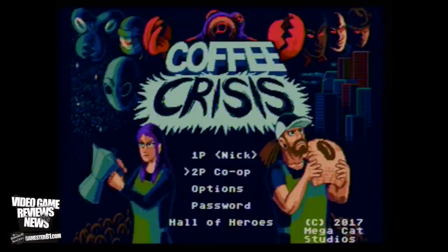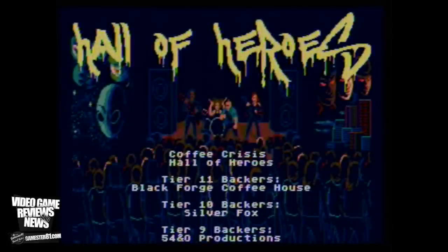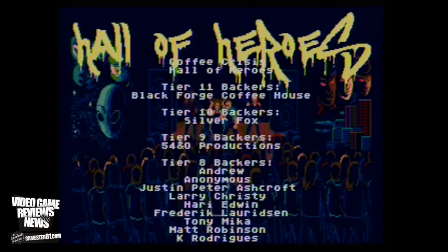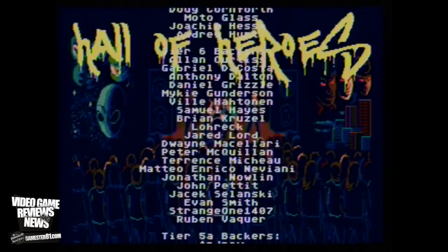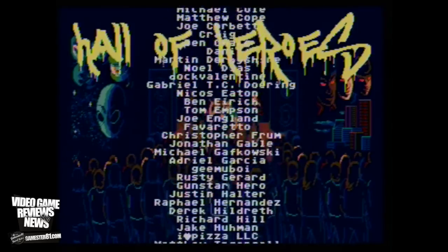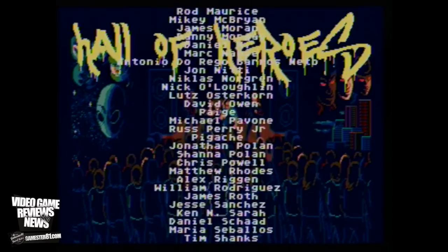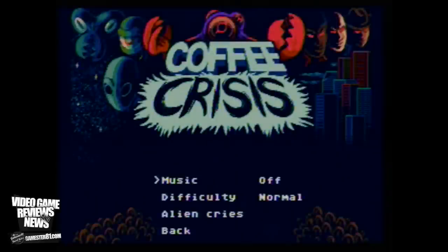When you turn on the game, this is the main menu. It is two-player — you can play two-player co-op. There are options and passwords. 'Hello Heroes' are the Kickstarter backers, so it lists everyone who backed the Kickstarter, which I think is a cool idea. You can scroll through and speed it up. It's a nice touch — you can see there are a lot of people who supported this game.